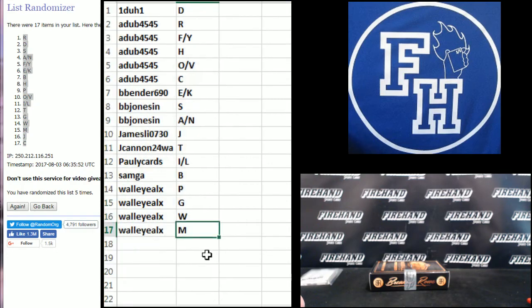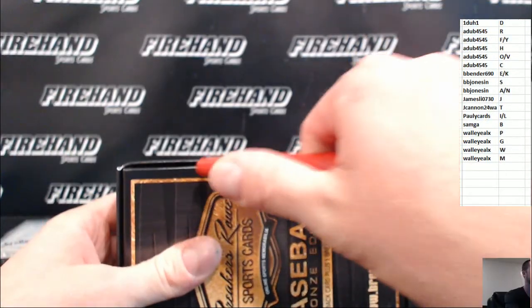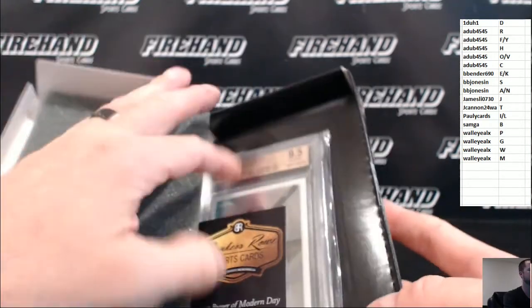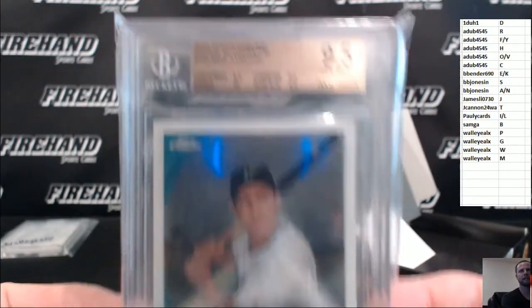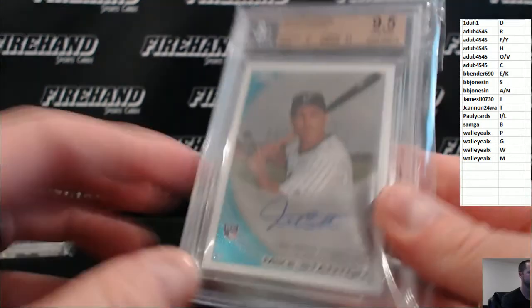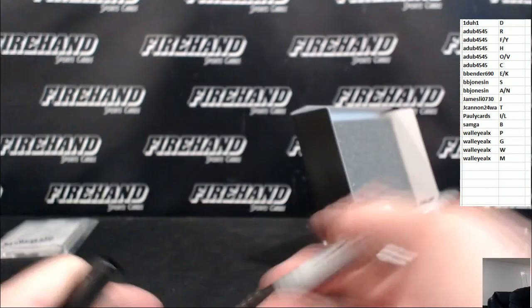Alright, one-to-one D down to Wall Eye Alex and M. Good luck. That's good — 2010 Topps Chrome, Rookie Auto, Mike Stanton. And a nine-and-a-half with a 10 signature. Very nice. Letter S for Stanton. BB Jones, second hit of the night for BB Jones out of Breaker's Row.